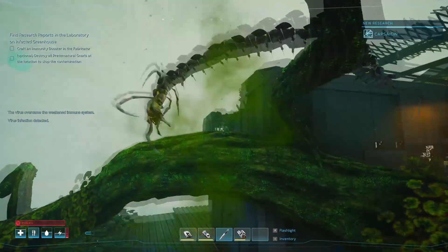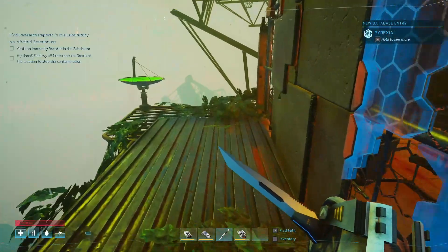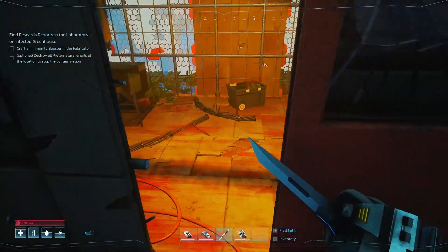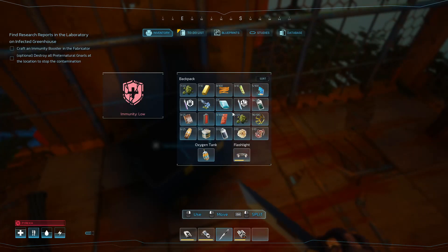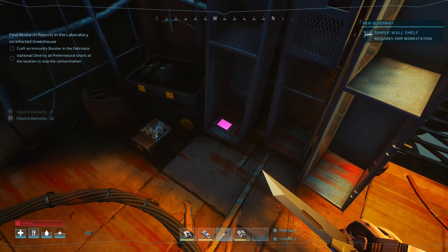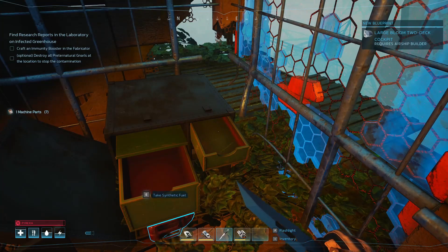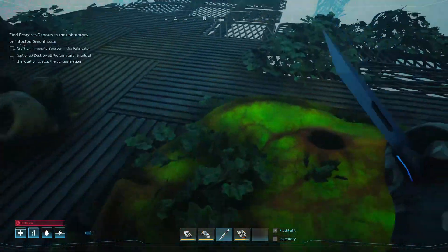The virus overcame — the virus infection detected. What did we get? Pyrexia — probably from him. Like he's the — the door's on the other side. We have to do this. So I think I have to research this, right? We need these parts — dang it. Fan up those seeds. This is what we needed — anything else down here worth grabbing?